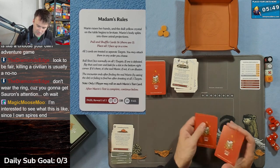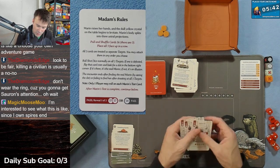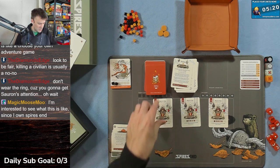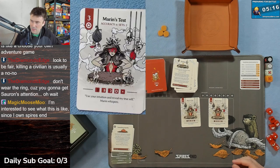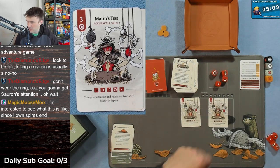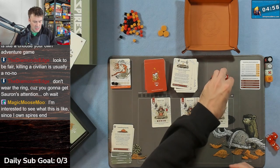All three cards are treated as separate targets - you may attack them in any order. Roll shot dice normally on all three. Once one is defeated, flip that card over and look for a dot in the bottom right corner - if it's there, that's the real Marin; if not, it's an illusion. The encounter ends after you find the real Marin. Each Marin card requires three bullseyes, you get four dice for accuracy and two sets.